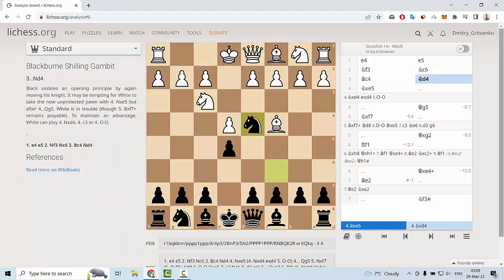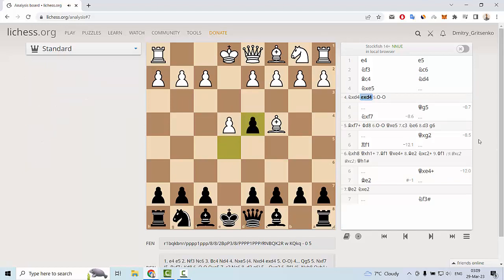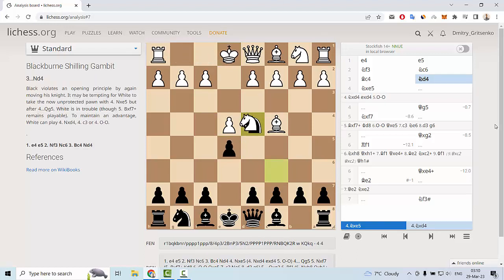After knight g4, white can simply take this knight. After e takes g4 and, for example, castles or d3, we can see a very normal position. White has some advantage due to better development. But if you play this against a not very strong opponent, they can simply take the pawn with knight e5.